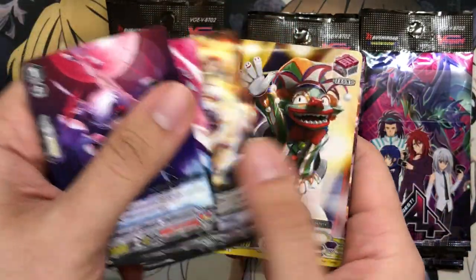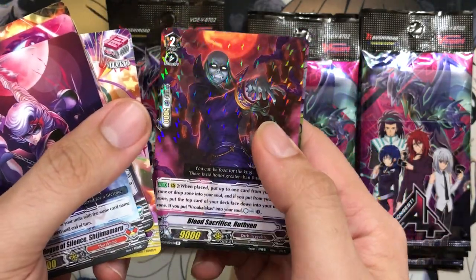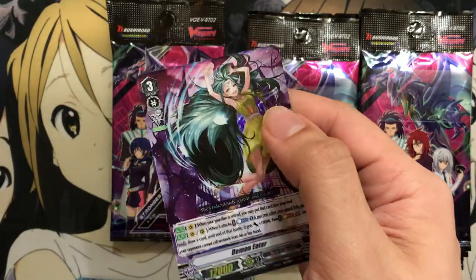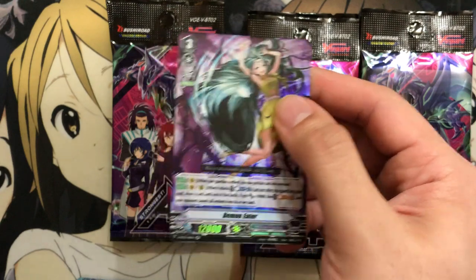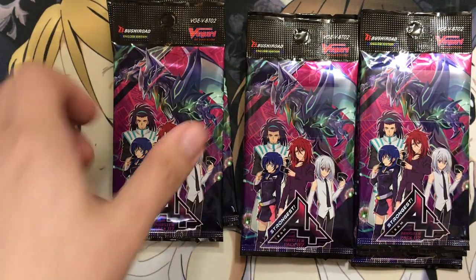It'll be fun to see if one beats out the other when I do my box openings — comparing Right and Left Arresters across all the packs. We have Blood Sacrifice Ruthven again. And we have Demon Eater — the double rare backup for Dark Irregulars. Very cool that they made a rare from set one of the original Vanguard into the double rare backup for the No Life King. Pretty awesome. I think she was used in the manga though, if I remember correctly.